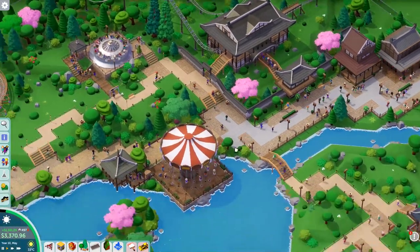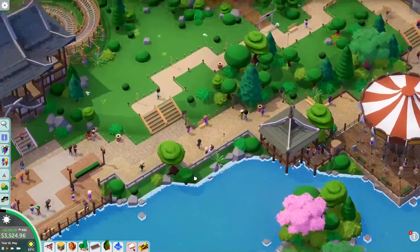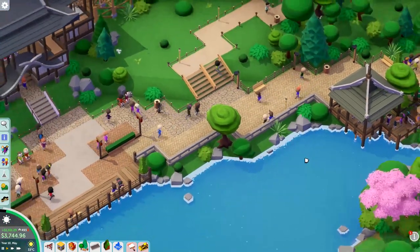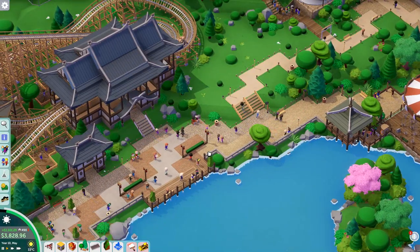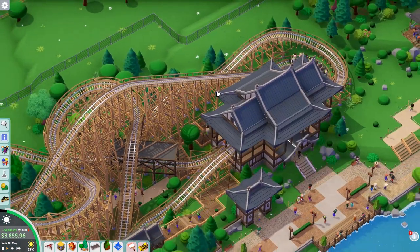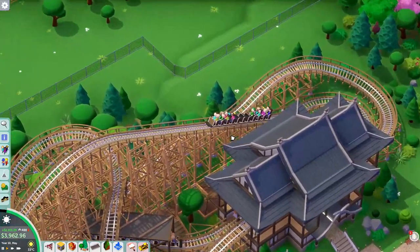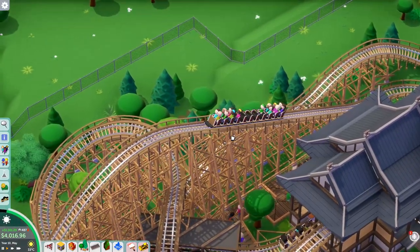Moving on, of course we have the waterfront here with the wave swinger and also this stone fence which I think just works out so well. I'm kind of kicking myself for not using this more, because I think it would work really well in a Japanese garden setting. And then of course we have the wooden coaster — I never actually name my coasters, which I kind of feel like I should do. But really all I care about is decoration and scenery in this kind of game.